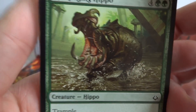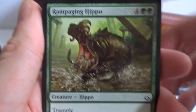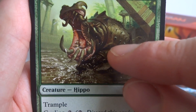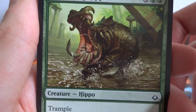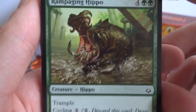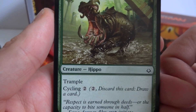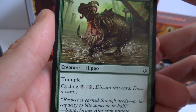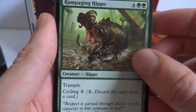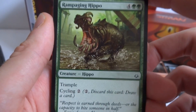We got a hippo — nasty looking teeth. People say hippos are more dangerous than crocodiles and I believe it. Rampaging Hippo looks like it's in a flooded part of the city. It's a four and two green, 5/6 creature with trample and Cycling 2: pay two mana, discard this card, draw a card. So if you don't like it and have extra mana, just cycle it.